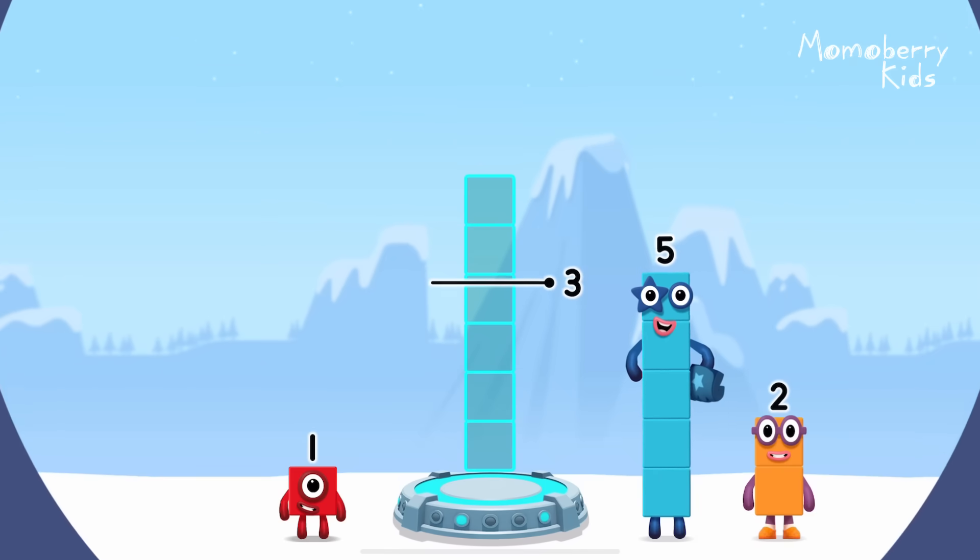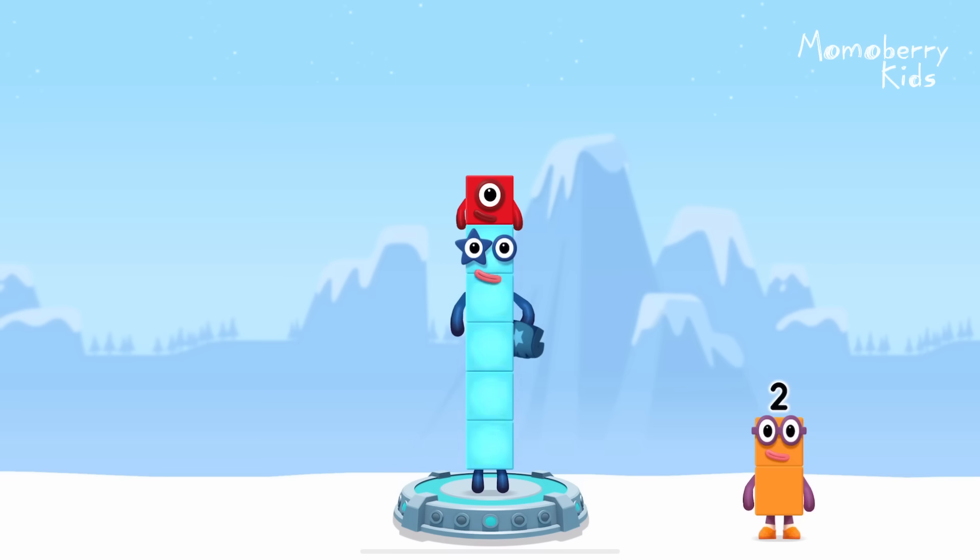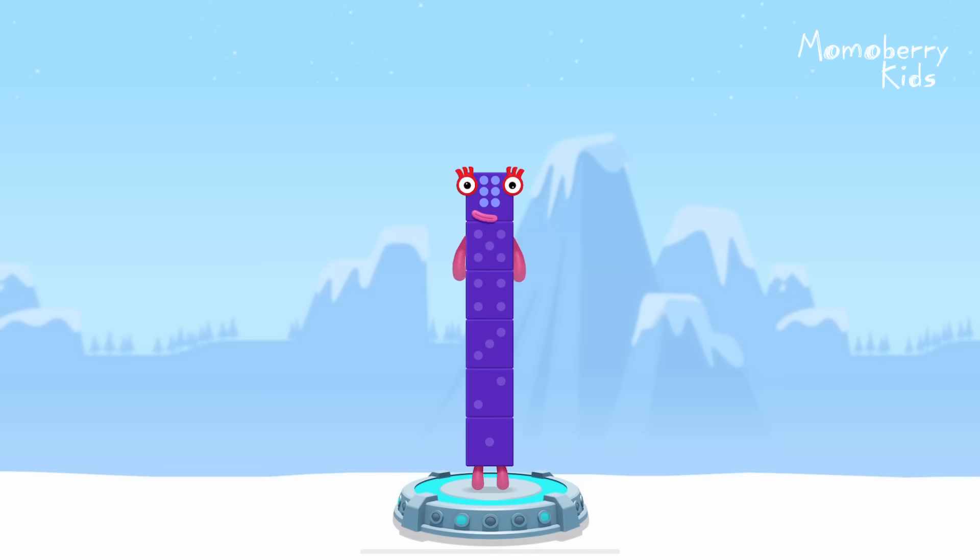Add number blocks to make six. Five, one — you got it! Five plus one equals six!